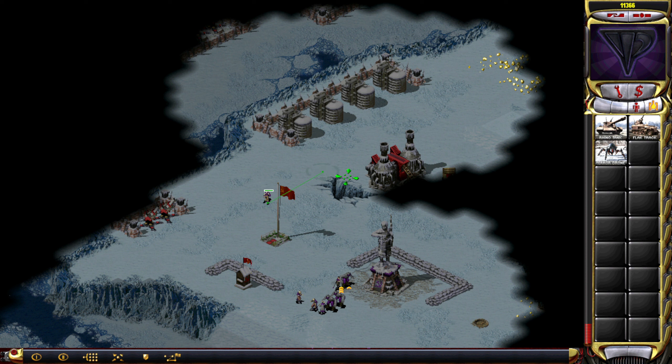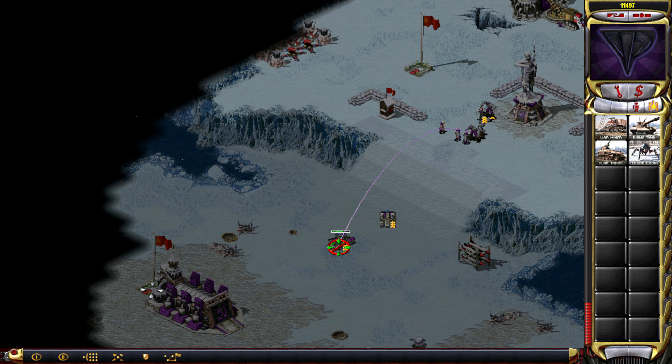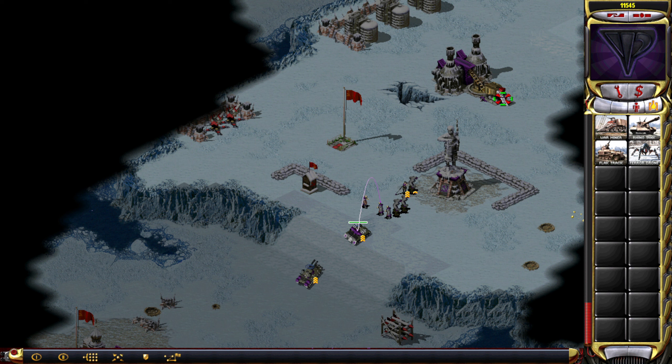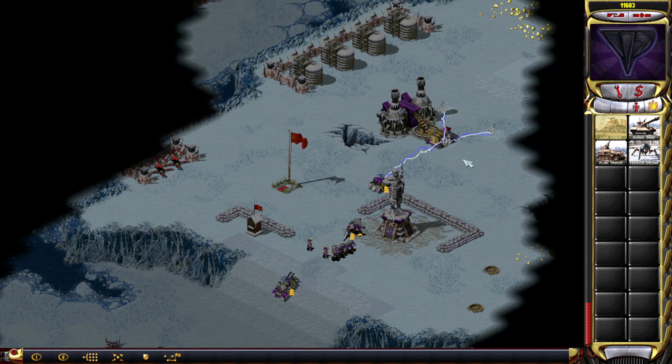We also have to watch out that this guy here doesn't kill us. Now we can build our own ore miner — almost forgot about that. You will actually win this. Are they going to land here? There's at least two Soviet factions on this map. How long does this need to dissipate? Seriously.